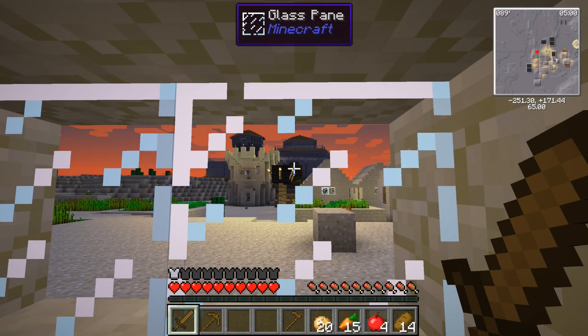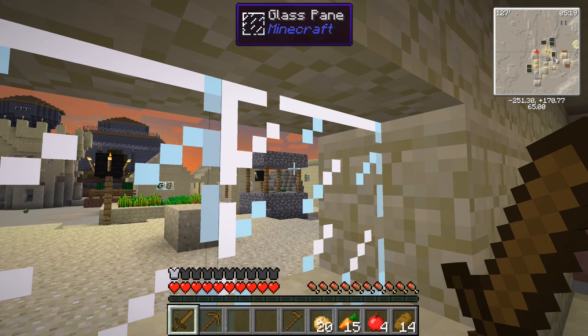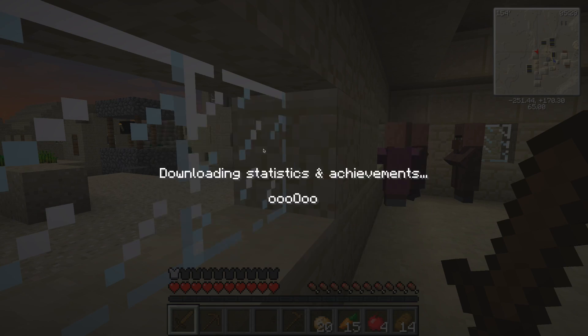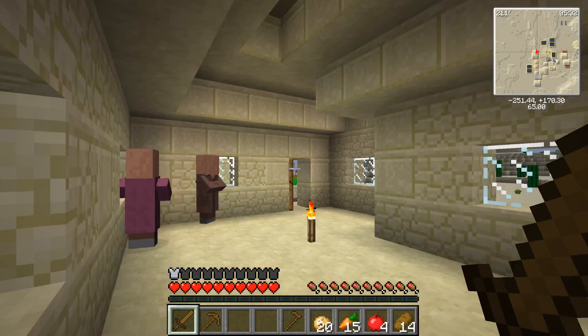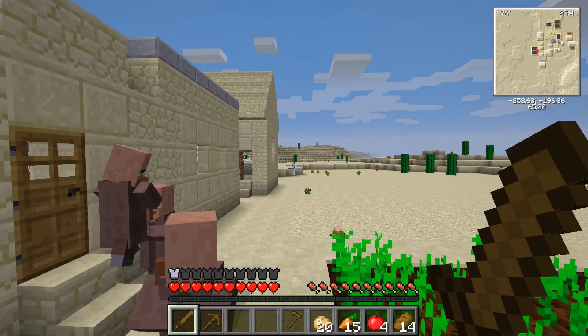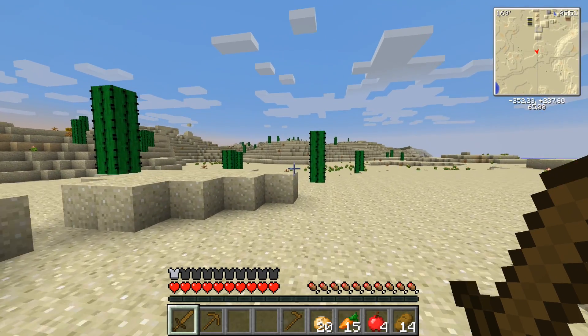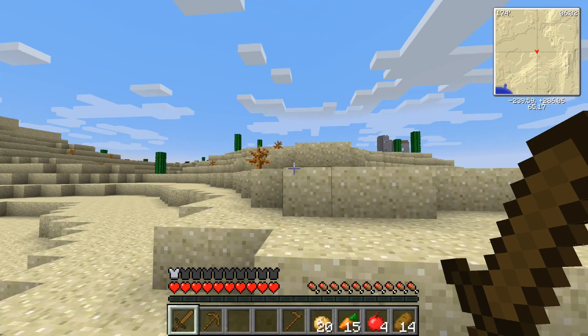I came back to the village because I ran into night again and was not able to find a sheep for a bed. I could have killed a bunch of spiders for string and eventually made wool, but that would have been too dangerous. Waiting for the sun to rise — I also did a little bit of the achievement tree: Time to Farm, Time to Strike, and Time to Mine. I'll probably never use these wooden items again, but I am going to head back out because that area looks promising for finding some wool.